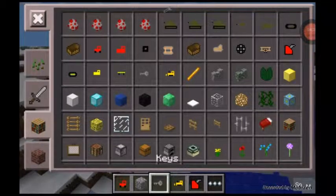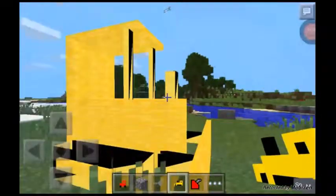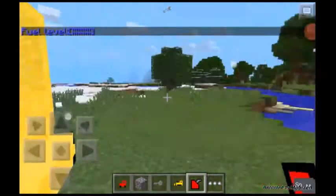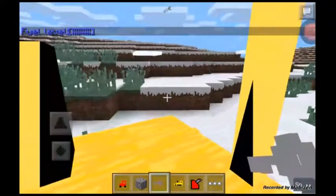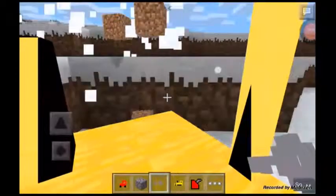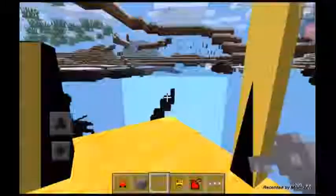The bulldozer! I forgot about that. Place down the bulldozer and look at that — it just demolishes everything. It goes slow, but it demolishes everything and whatever it breaks gives you the blocks. You can literally see it demolishing.